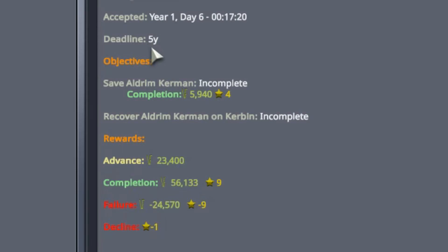If I complete the contract, first I get some money — 5,940 Kerb bucks for rescuing them, just getting them into the capsule — and then four reputation points. If I complete the whole thing, I get 56,133 Kerb bucks and nine reputation points. But if I fail, if I somehow screw up or choose to decline the contract, I lose cash and reputation. Let's take a look at the Administration Building — that's the only other new building.